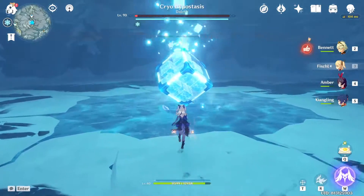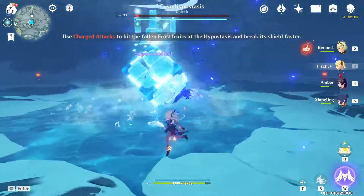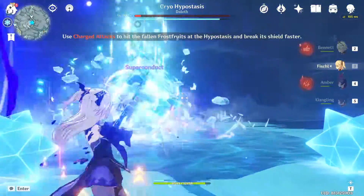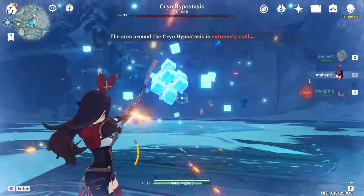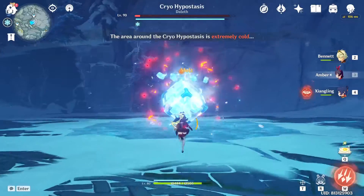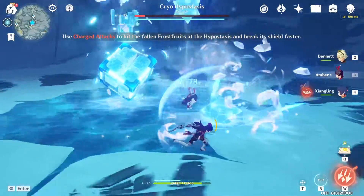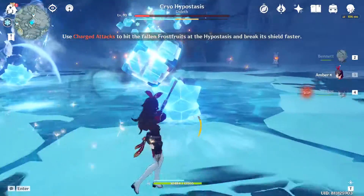As you could see just now, I broke the shield using only 2 balls. You can use blunt attacks like claymore or explosions. Besides that, it's better to use elemental reactions — any element works okay, but Pyro will work the best.